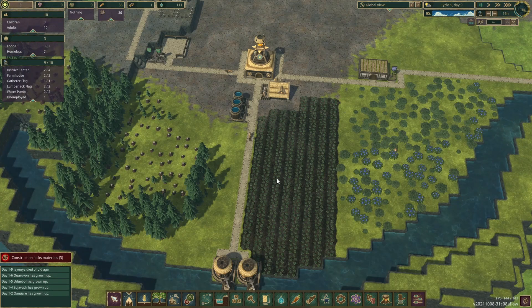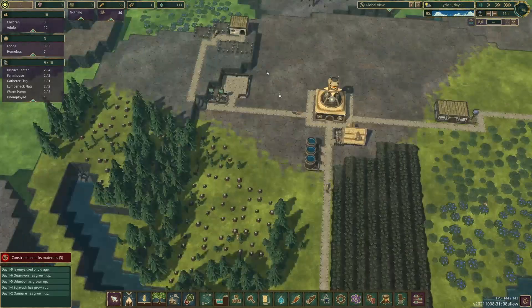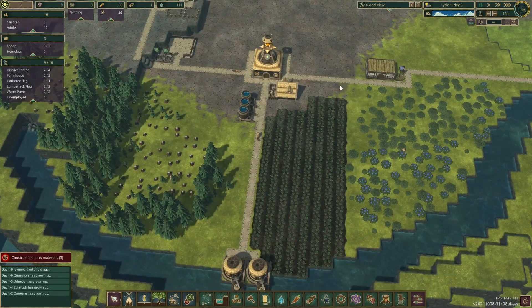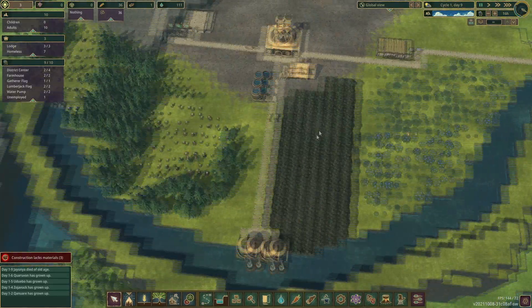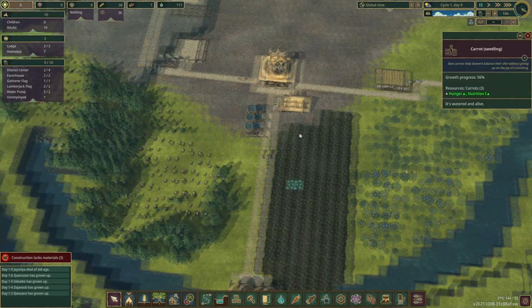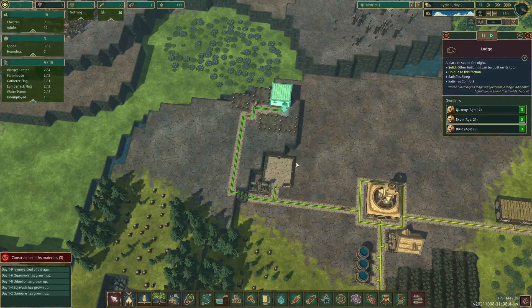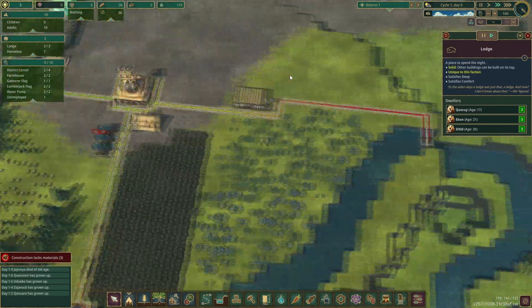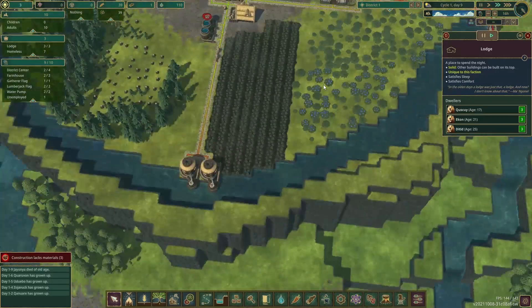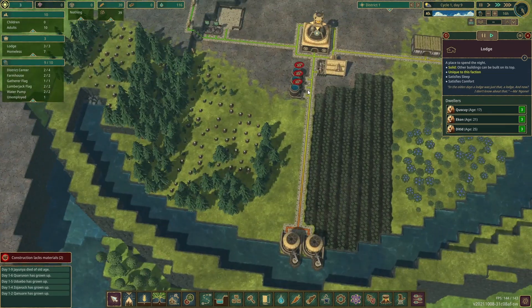Hey, what's up, it's Whistle and we are back again in Timberborne. In the last episode we got civilization started — we got some water pumps, a nice little farm going, and we started working on our new housing area. We're going to go ahead and continue and expand on the city. The dry season should be coming up in a few days.